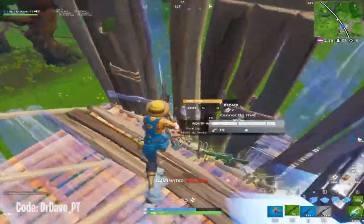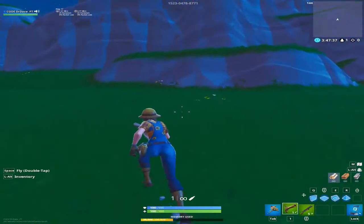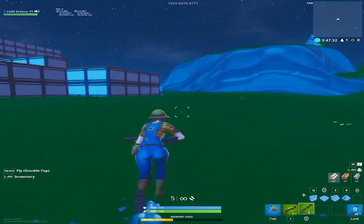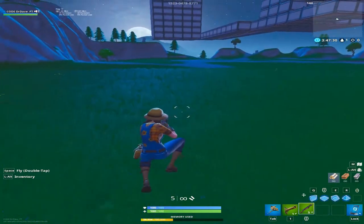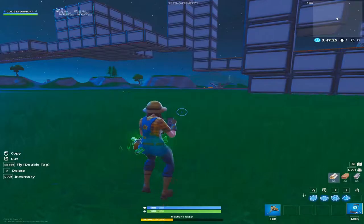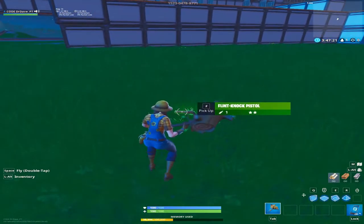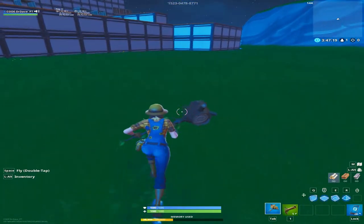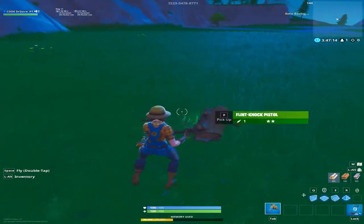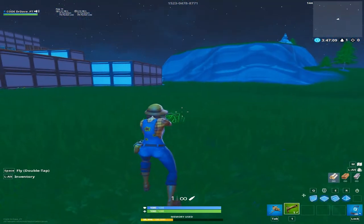My first tip is something that people for some reason have a problem with. They get into a game, open a chest or find a floor gun, then walk around, find a chest, and start spamming on the chest to get the weapon. What happens is you have your shotgun, you're running around, open the chest, and then people don't understand why that happens.